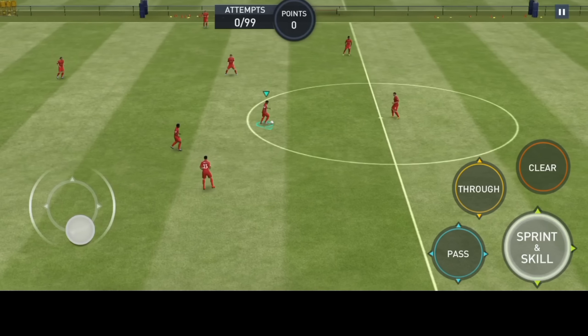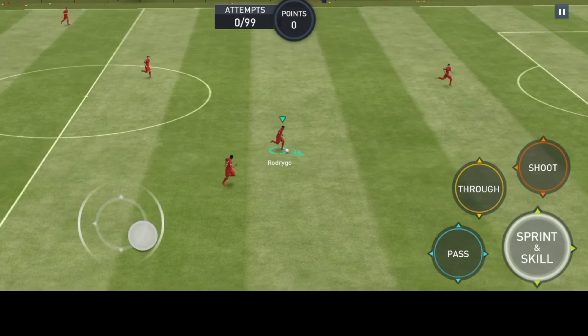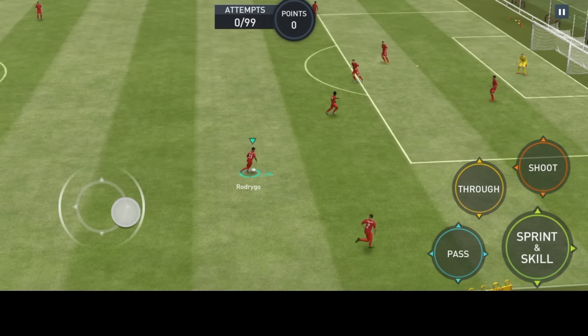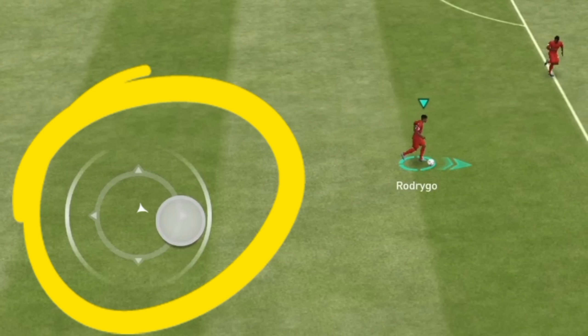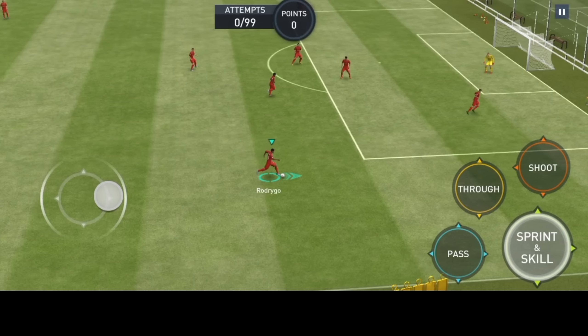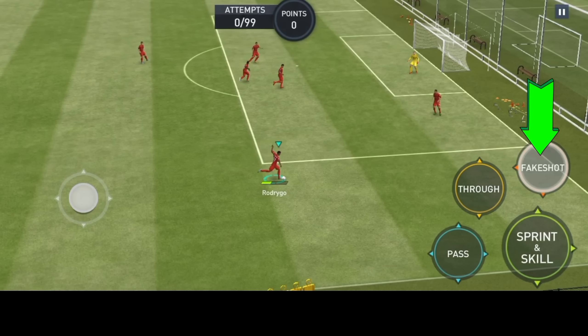The next thing you'll want to learn is how to force stop your player, since you can only perform the whiplash after force stopping. There are two ways to force stop: the first is double tapping the joystick, and the second is by using a fake shot. To force stop using the joystick, when the player is running, just double tap on the joystick. To force stop using the fake shot, when your player is running, leave the joystick and perform the fake shot.